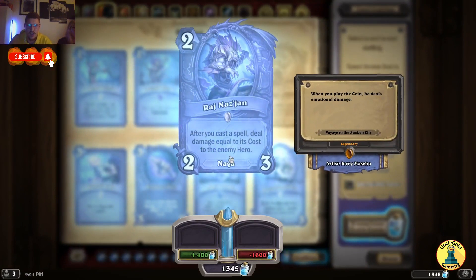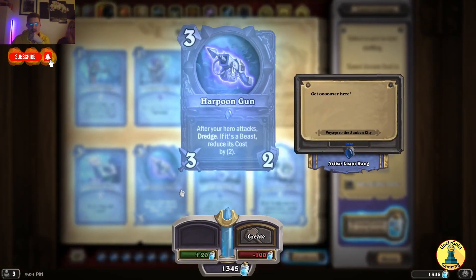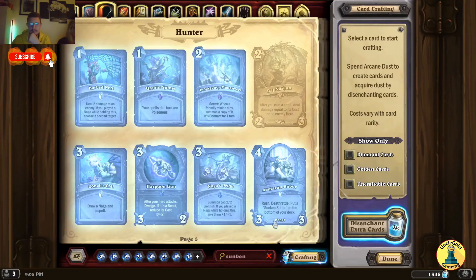Our first legendary: Raj Nasjar — after you cast a spell, deal damage equal to its cost to the enemy hero. And a spell for Hunter — draw a Naga and a spell. Harpoon Gun — after your hero attacks, Dredge; if it's a beast, reduce its cost by 2. Naga Pride — summon 2/2 Lionfish; if you've played a Naga while holding this, give them plus 1/1.